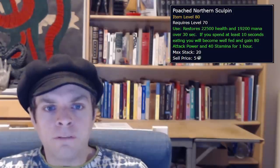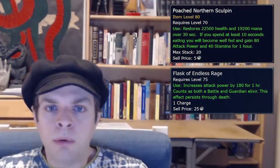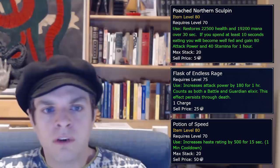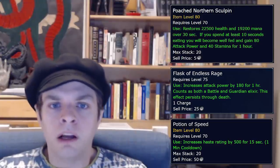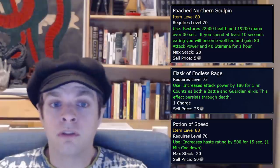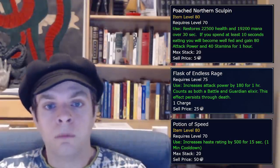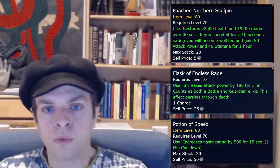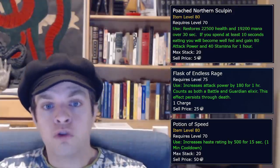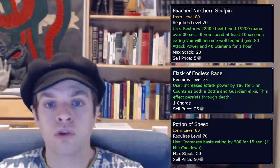For consumables, having a food buff, a flask, and a crapload of Potion of Speed accessible is great. The power increase for having an effectively unlimited supply of Potion of Speed and pressing them as often as possible is pretty substantial and likely beats out one-time cost expensive items like the Darkmoon Card: Greatness. So before you go spending huge sums on Greatness, make sure you've got a hefty supply of Potion of Speed.